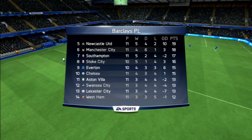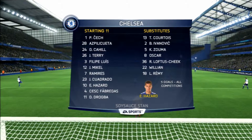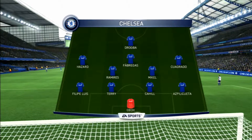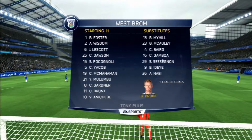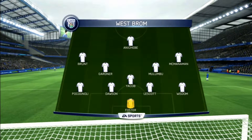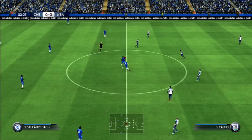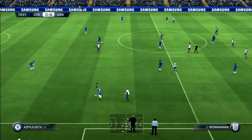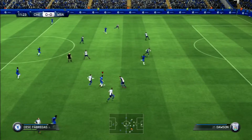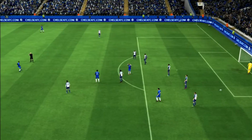We are currently sitting at 10th spot with 15 points — 4 wins, 3 draws, and 4 losses. Hazard has 5 goals throughout all competitions. Cahill and Terry will pretty much always be my starting center backs. Brunt has 5 league goals as well. Looks like West Brom will be running a 4-1-4-1 formation, which is not too uncommon. I typically struggle against opponents playing 4-1-4-1 — it's very difficult to break down their midfield.